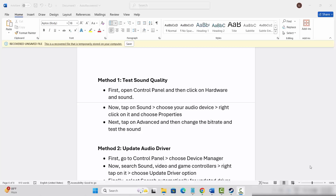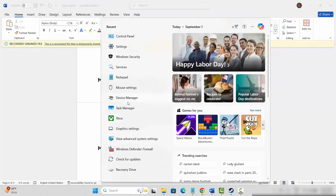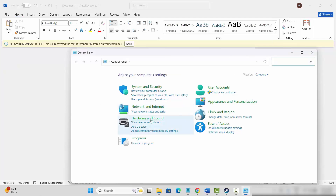The first method is to test sound quality. For that you need to go to Control Panel and click on Hardware and Sound, then click on Sound. Go to the search option, search for Control Panel, and after that click on Hardware and Sound, then click on Sound option.